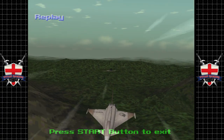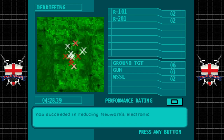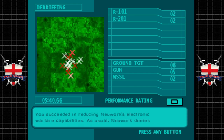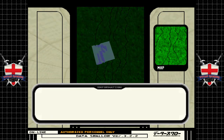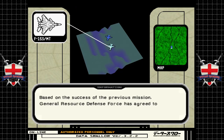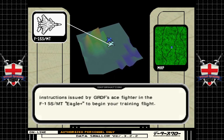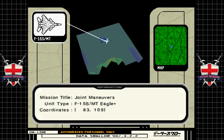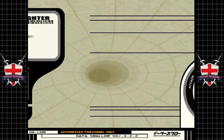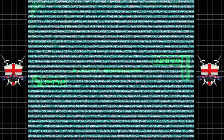720p was groundbreaking back in 2006 — and that was nearly 20 years ago. Give me 1080p 60 and I'll be happy. Okay, we gave the enemy the D again. We're still not getting any real story. Based on the success of the previous mission, General Resource Defense Force has agreed... and now we're beginning training apparently.